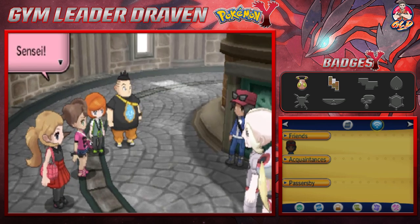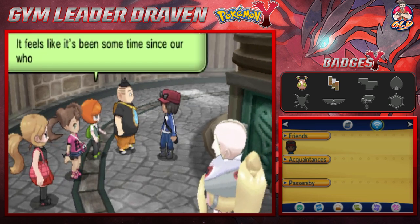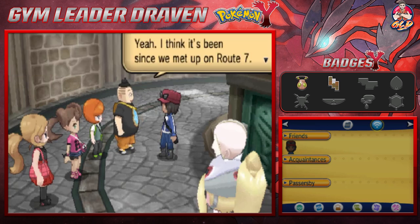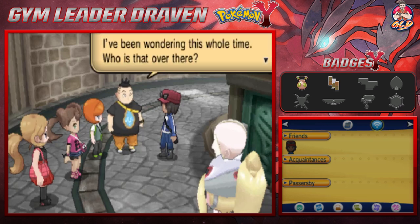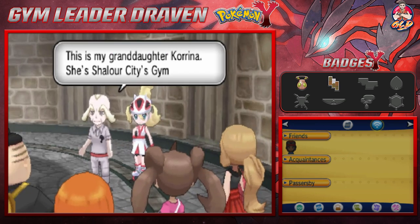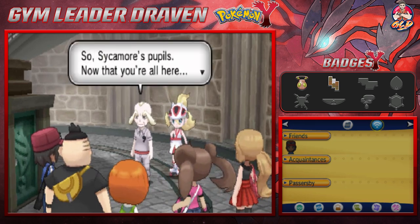The Mega Evolution Guru notes that everyone has finally arrived. Sensei comments it feels like a long time since the whole group gathered — probably since Route 7. Someone asks who that is standing nearby, and the Guru reveals it's his granddaughter Korrina, Shalour City's Gym Leader.